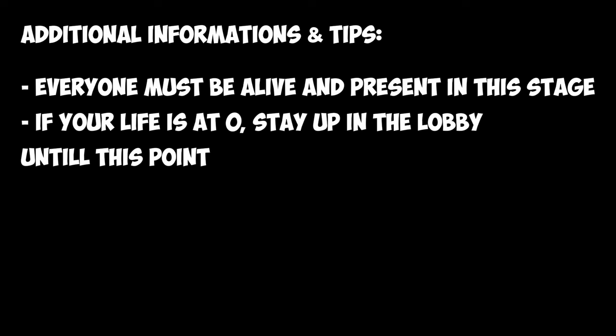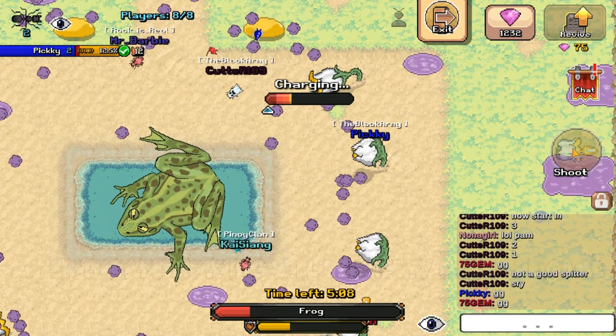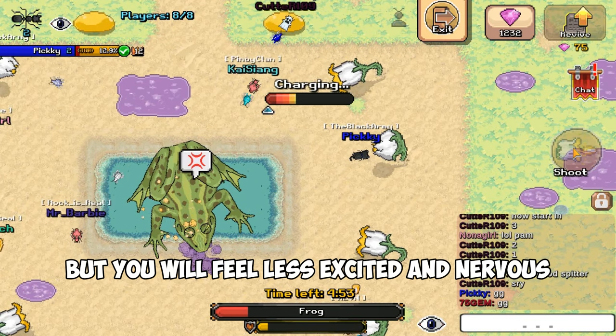It's actually simpler than you think. After that, everything will be pretty much the same, but the frog will attack much faster. I recommend you not to focus too much on the perfection of your shooting — just focus on the frog and the poison puddles. My special tip is to turn the music off. I know it will be boring, but you will feel less excited and nervous. That's going to be all for this guide. Hope this is helpful. Bye.